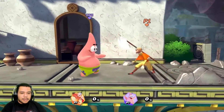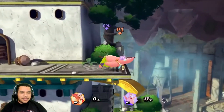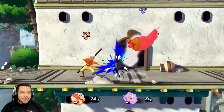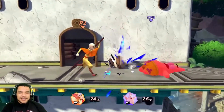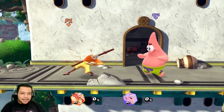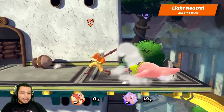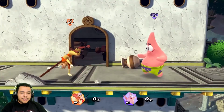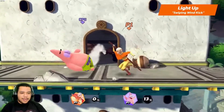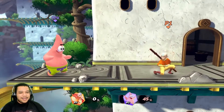Aang is a highly mobile character that excels at performing aerial combos and keeping his opponents off the ground with his airbending skills. I like how he uses his glider. Oh, Momo was on the stage! Aang's light neutral is Staff Spin, his light up is Swiping Wind Kick. By the way I did see Momo in that little room there too.